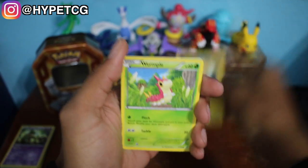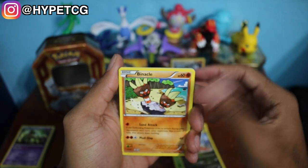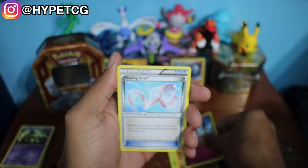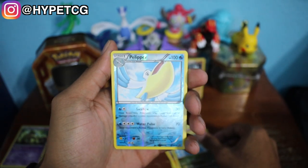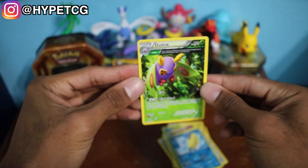Here we go — we have a Pikachu, a Wurmple, Bagon, a Binacle, Gligar, Togetic, Healing Scarf, and a Dragonair. We have a Pelipper in the reverse holo slot and a Dustox non-holo rare right there.